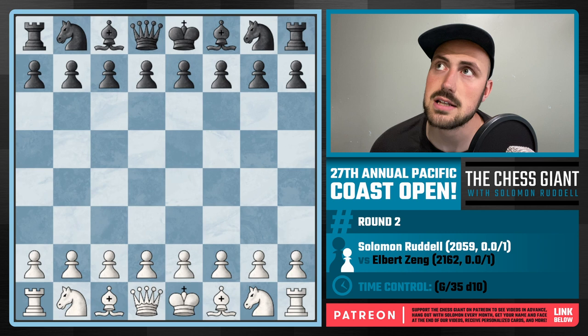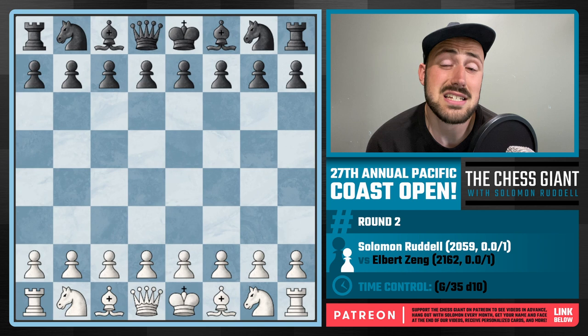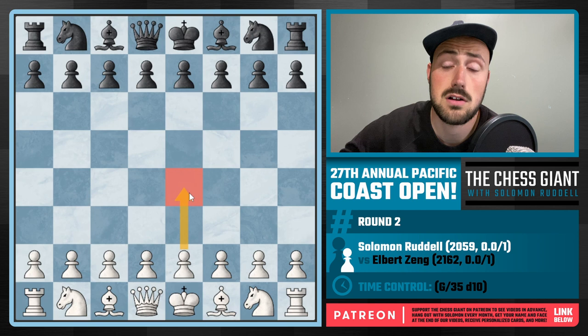I'm playing as White the next game. I haven't really played competitive chess for a very long time, consistently at least. What do I play as White? I'm probably going to play a strong player. I did play a strong player - Albert Zhang, rated 2162, going up against me with the Black pieces.